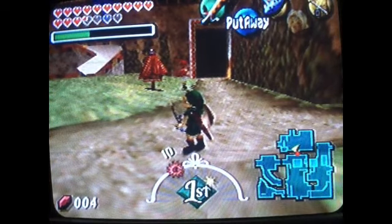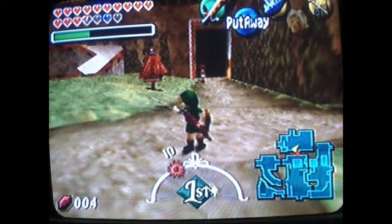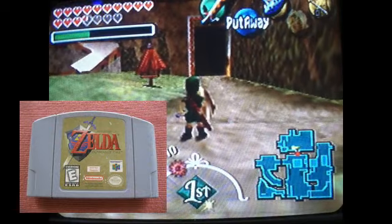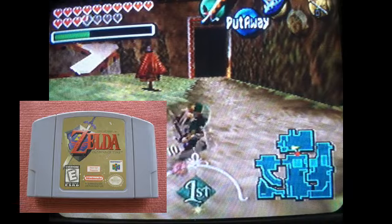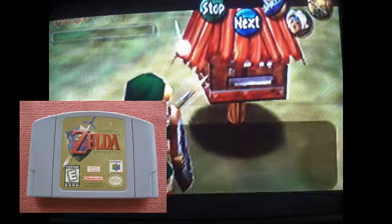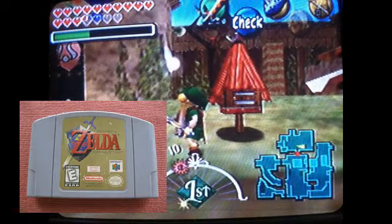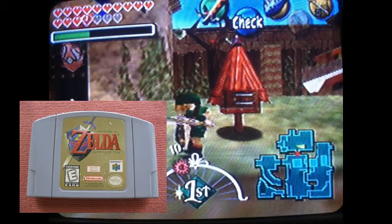A couple days ago and today I ordered an Ocarina of Time N64 cartridge off the internet because I lost my old one. My old one is a 1.2 — that's the one my whole childhood was based off of. I have no idea where it went, but I still have my Majora's Mask, which I got at age 10. I ordered it online and I should be getting it Tuesday — which I probably already got it since you guys are watching.